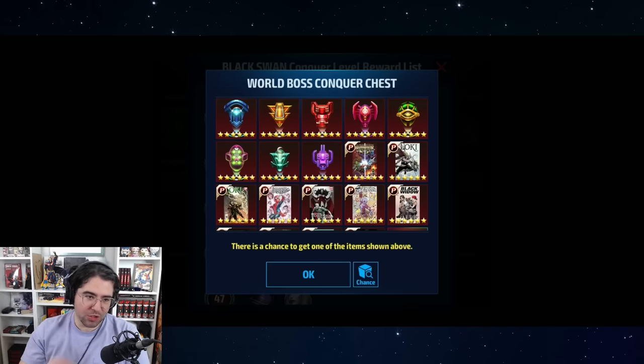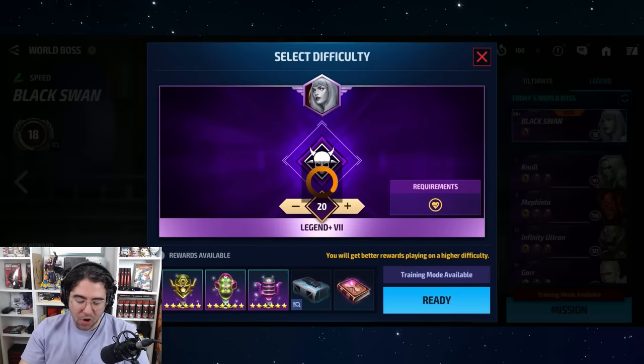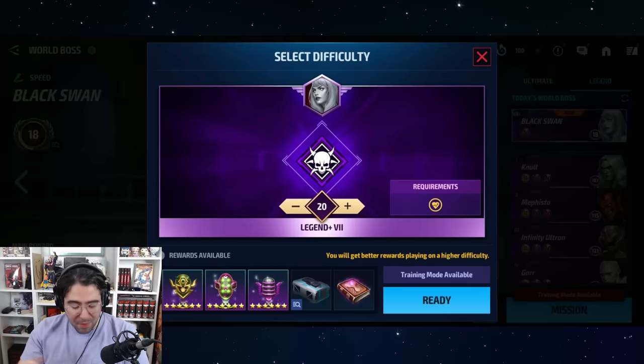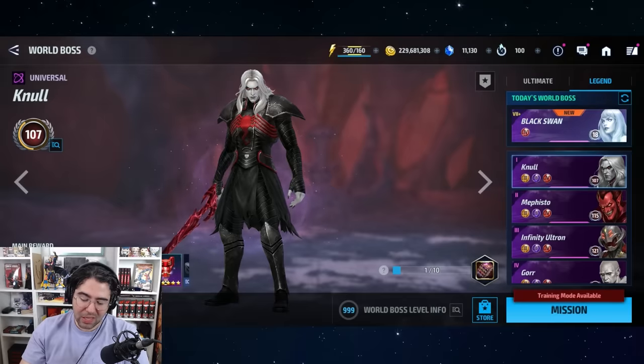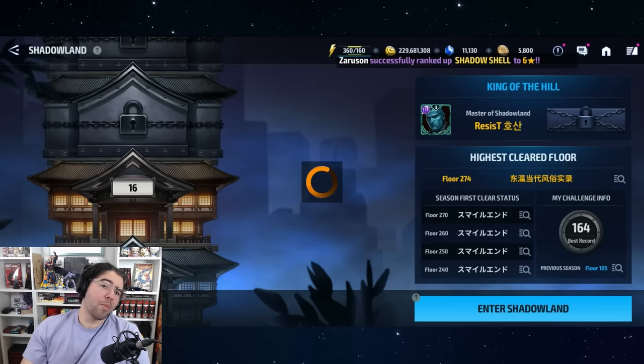Additionally, every time you grind a World Boss Legend, you also receive chests at certain stage intervals that have a small chance to drop a CTP. On top of that, if you're playing World Boss Legend from Stage 20 or higher, any of the boss loot boxes can drop a CTP. All World Boss Legends also have a chance to drop a Mighty CTP at any time while playing.